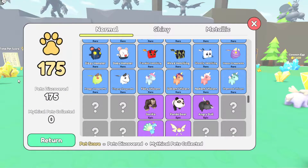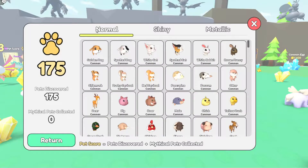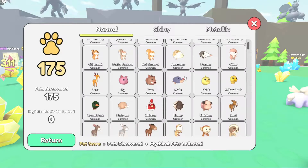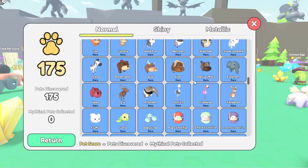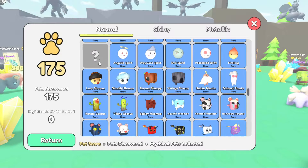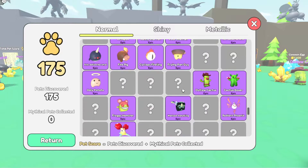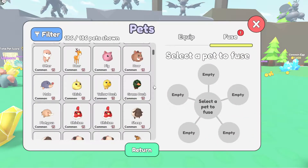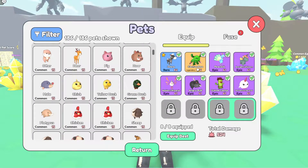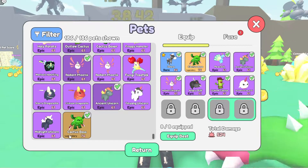Here you can see my paths — I have 175, so we unlocked a new biome. But first things first, let me show you something. I have all common pets, all uncommon, and almost all rare pets. Then we got epic right here, and one legendary Cactus Boss — he is so cool! You can see him right here; Cactus Boss is legendary.